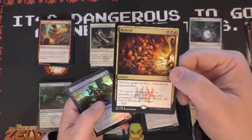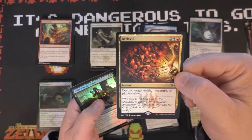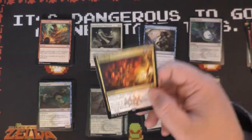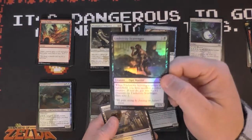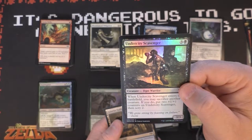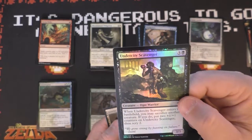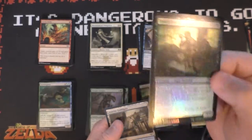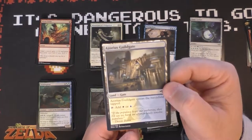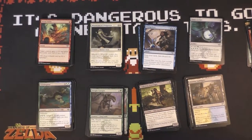Our rare is Bedevil, which is pretty exciting — destroy target artifact, creature, or planeswalker. We actually do have another Bedevil in the pool. We also have a foil Undercity Scavenger. Everyone knows in limited your foil cards are definitely more powerful than non-foil — that's not true, don't actually listen to that. And an Azorius Guildgate to go with our other gates and lands.